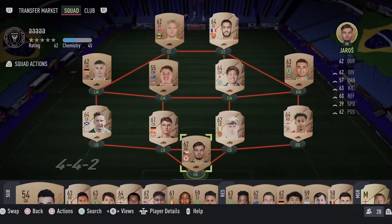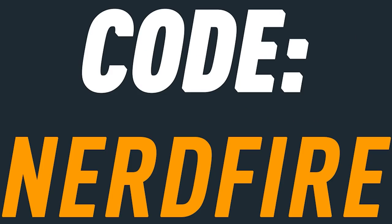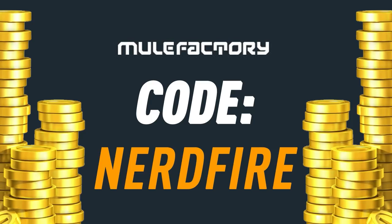We've got 81 plus times 11 attacker packs — let's open a lot of these up and see what we can get. Do you guys want to kick start your FIFA 22 team with a bang? Head over to mootfactory.com for the cheapest, most safe and reliable coins, and use the code NerdFire at checkout for five percent off your order and get yourself some FUT coins to boost your team right now.